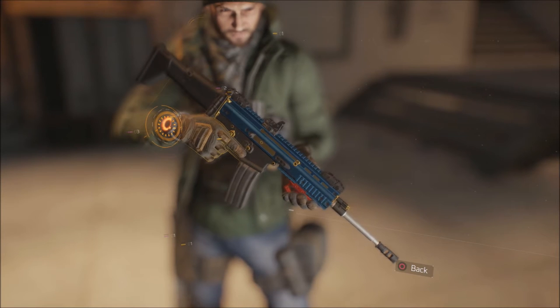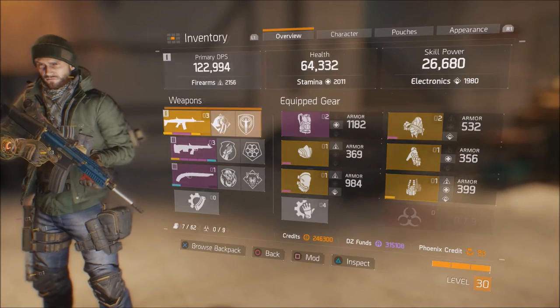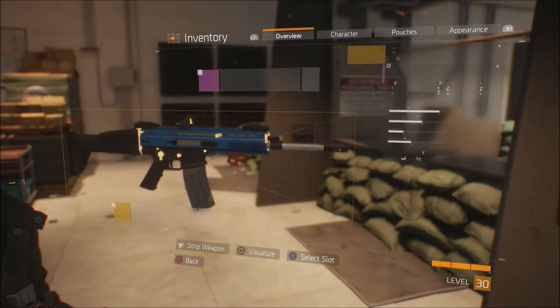What is going on guys? Today we'll talk about another high-end weapon — this is the Caduceus assault rifle. I hope I'm pronouncing that right. This is a very, very good gun.